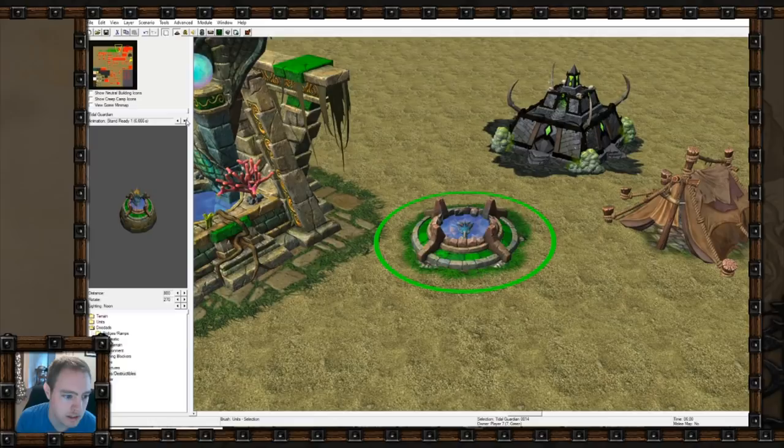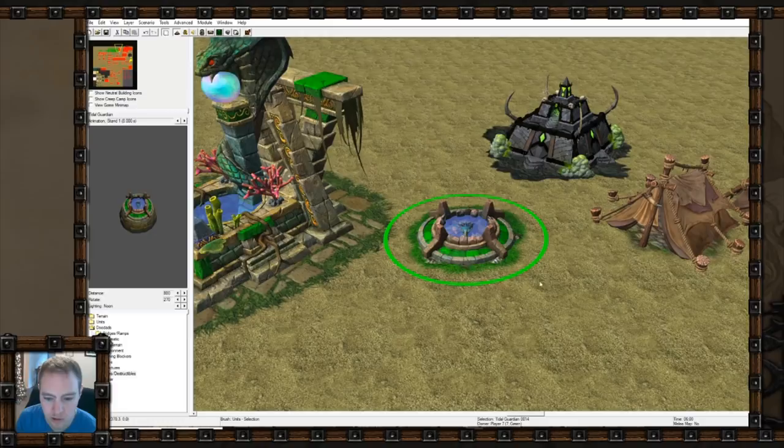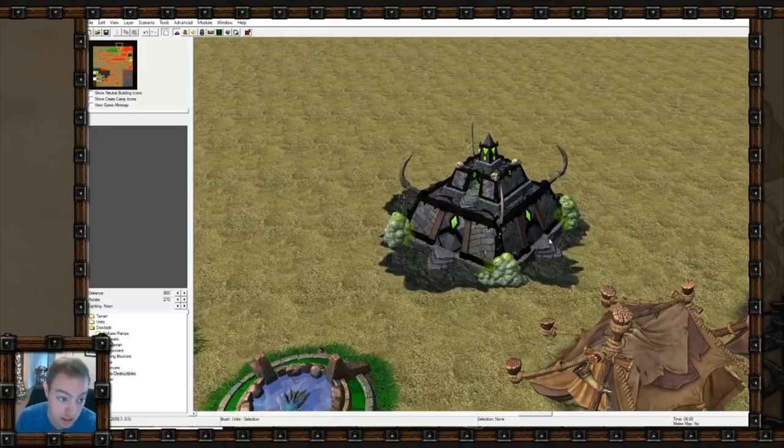He looks less boxy - I think that's what it comes down to. He just looks more like a creature, so that's pretty good. And then here are some random neutrals - there's a lot on this map as you'll see.